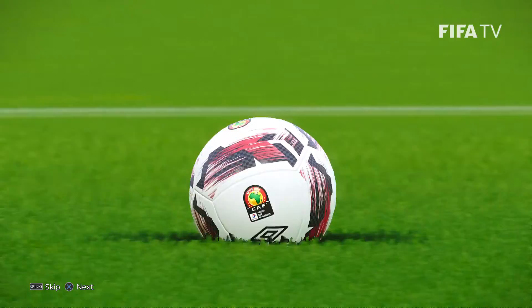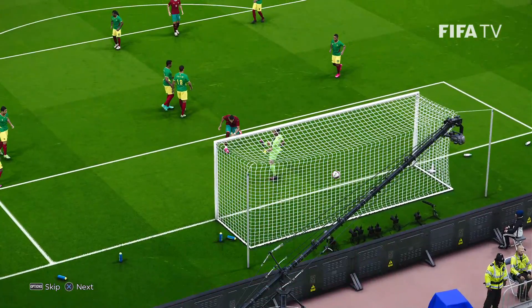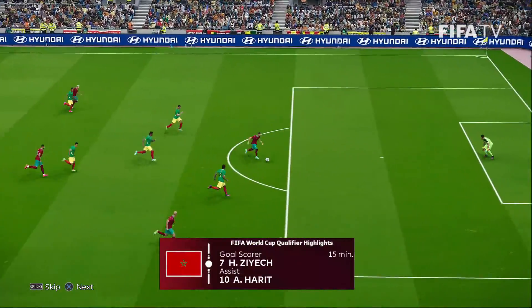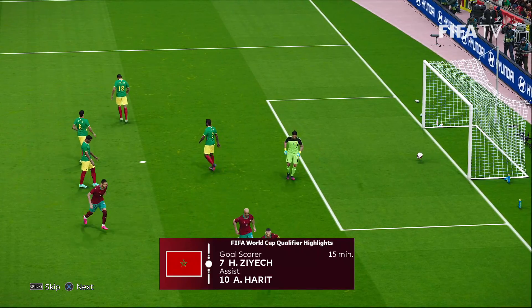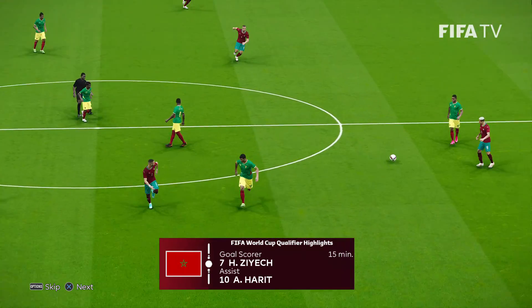That's the CAF Umbro Neo Pro ball. Nasri kicks it off — he's got the first shot, the header over the bar. And Harit finds Ziyech — the Chelsea man, in behind. Too easy for him there. Ziyech swooshes to the corner flag — very kind to the corner flag after his goal.